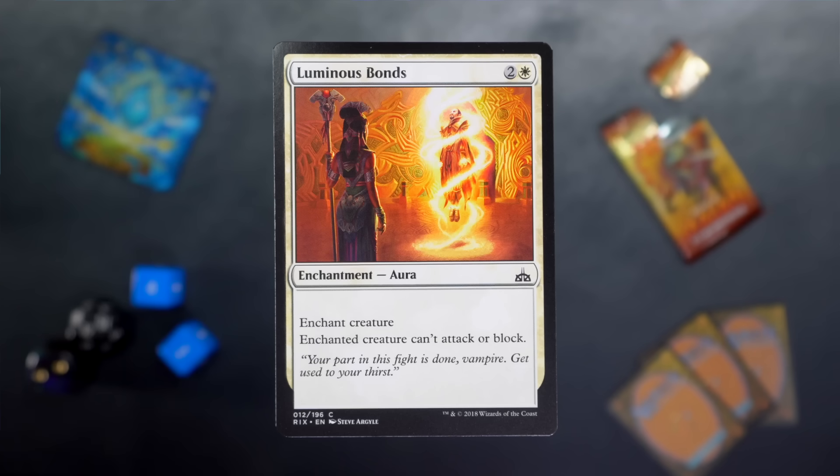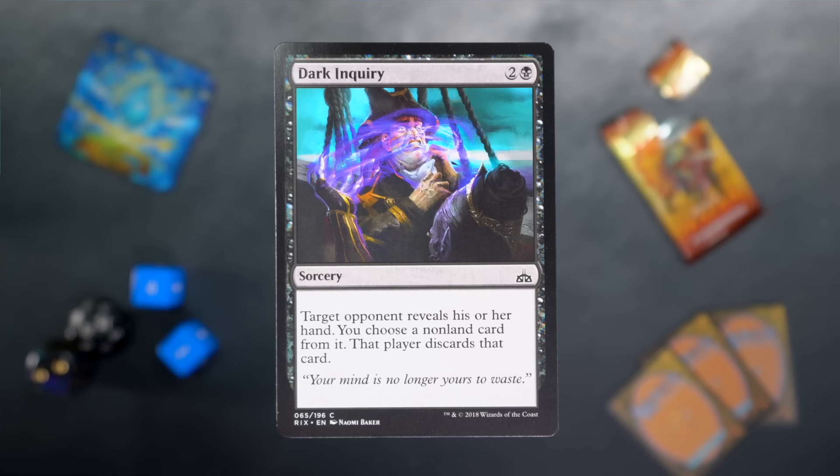Luminous Bonds is next. Two and a white for a creature enchantment, and the creature cannot attack or block. Love to have a good Luminous Bonds in draft. Dark Inquiry is two and a black for a sorcery — target opponent reveals their hand, you choose a non-land card from it, and that player discards that card. Fine. Unexciting.